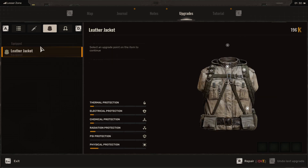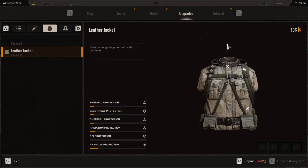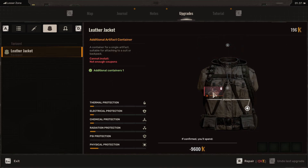The same thing is going to apply to your armor. Let's look at my leather jacket — we've got multiple different points here where we can upgrade things. And again, you need silicone sealing, which silicone sealing is here. Again, it's like a skill tree, and there are different things that we can do with it.